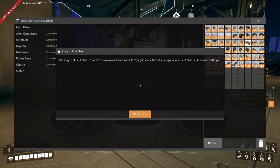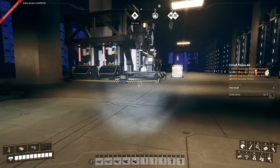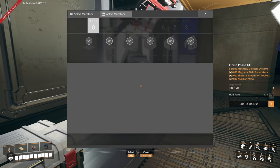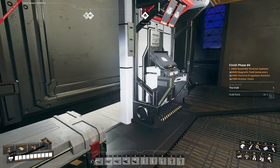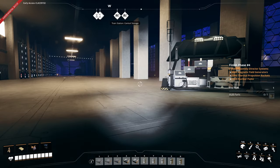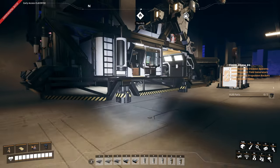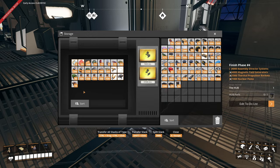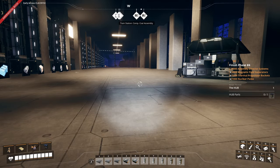As expected — the analysis of the hard drive is completed. No new research is available. Try again later after further progress. Your hard drive has been returned to you. Since we have unlocked all the research but one and finished or reached all milestones, I don't think as of Update 8 there is any further progress. This makes me wonder why we have 15 hard drives left — maybe because this save file was started in Update 7 and now there's a little bit of a mismatch. So I will leave these here and we can continue.